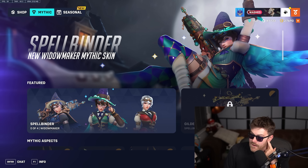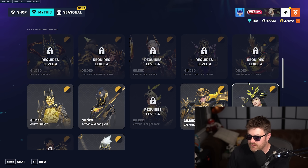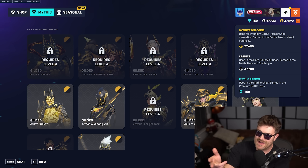So here we are in the Mythic shop. I can't actually buy the gilded recolor for this skin because obviously I don't have the skin at level four. You can see I've actually got quite a lot of Mythic currency there. That's because Blizzard give out codes for the premium Battle Pass, so that's where that comes from. I plug the Battle Pass in and get all that — I'm not spending it because I don't care about skins.